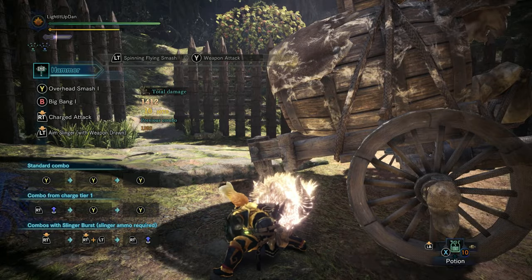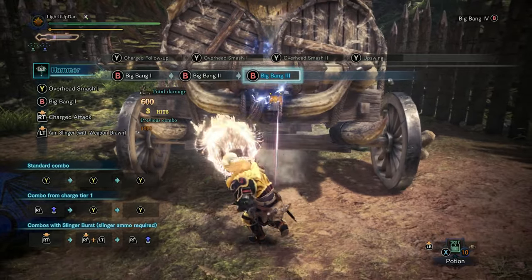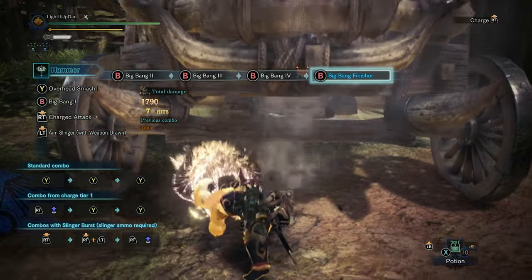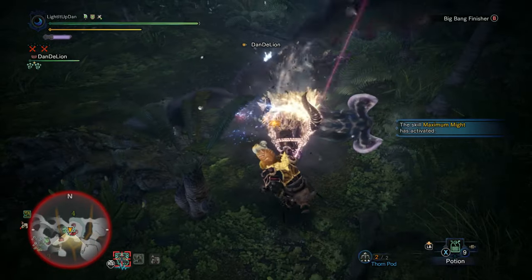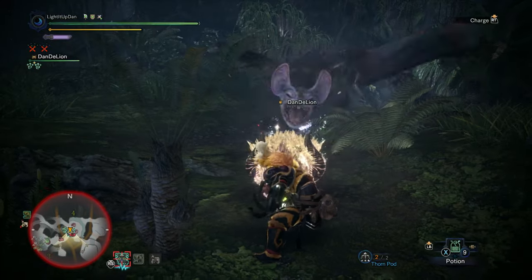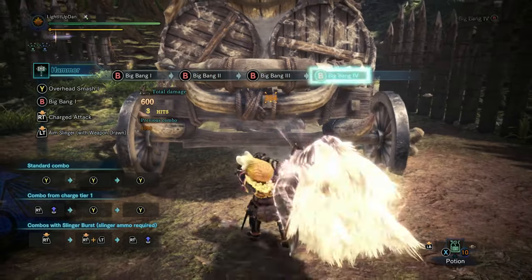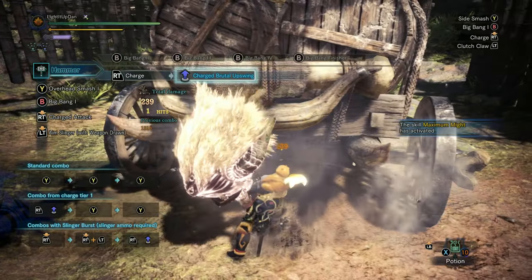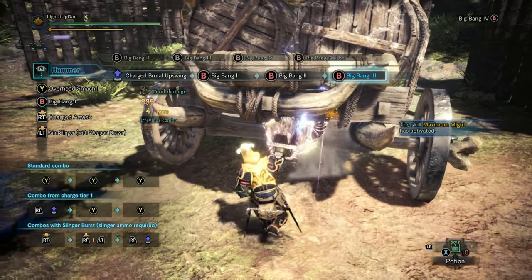There's a fantastic combo chain you can do called the big bang attack. You are planted for the duration of it and each successive hit requires the previous one to connect. This is perfect for when a monster has been toppled over, but bear in mind that for harder enemies you likely don't have enough time to get the full combo off unless you're perfectly situated the very moment they topple. If you can get this combo off, it's the highest damage you can deal in a single combo with a hammer. You can link into it through other attacks such as the second-level power charge uppercut. Are you starting to see the complexity within the simplicity?